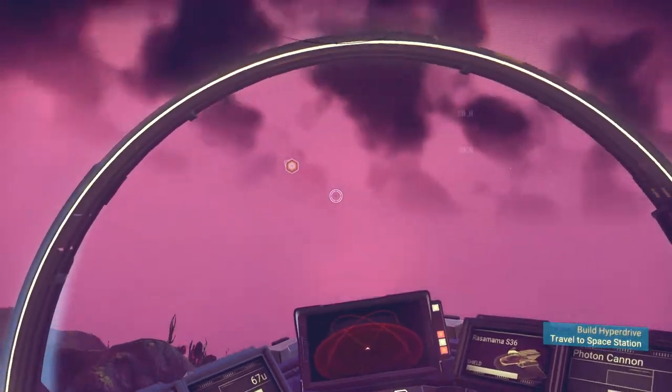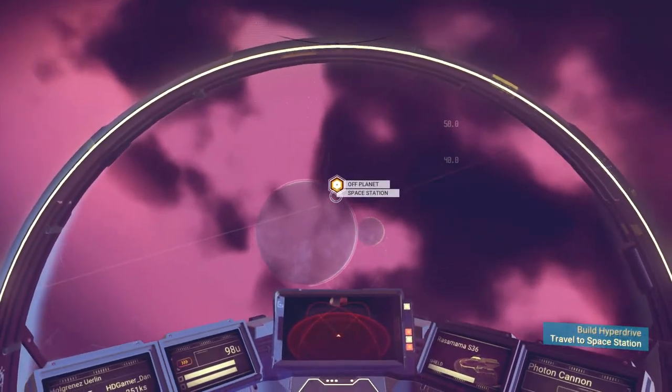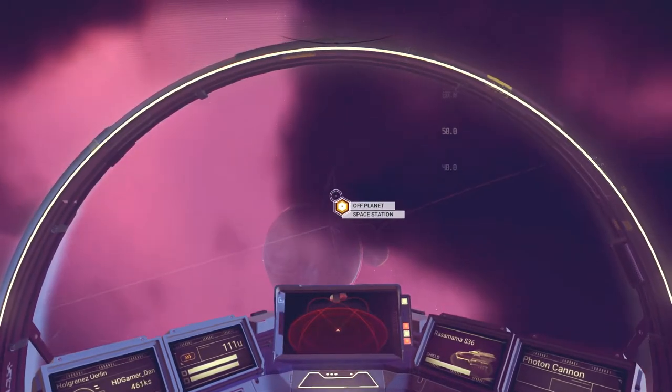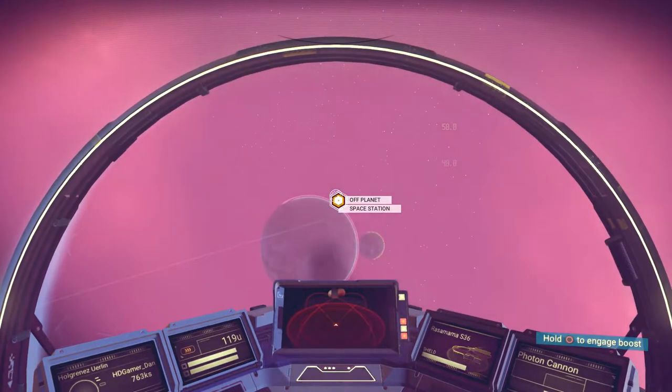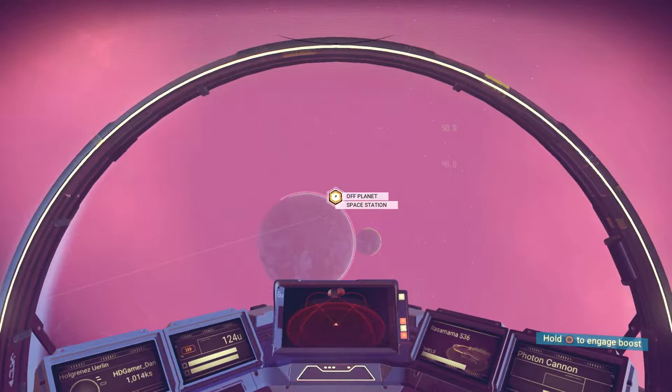So it takes off 25% every time you launch, so you can actually take off four times without having to re-energize — refuel — the launch thruster.